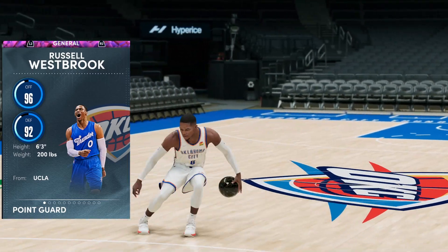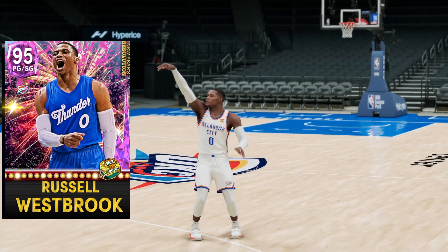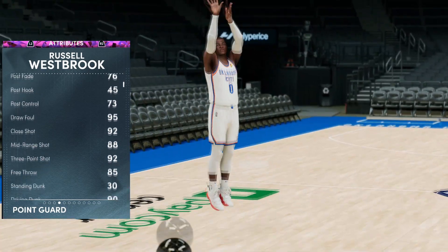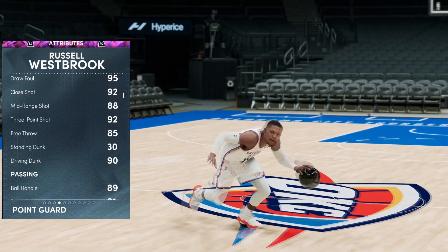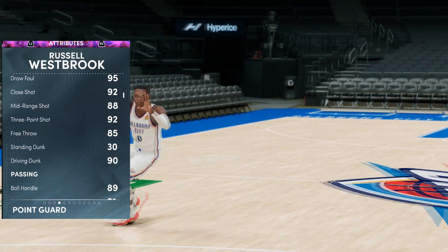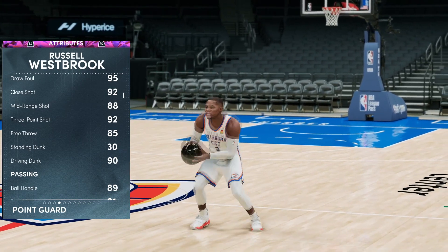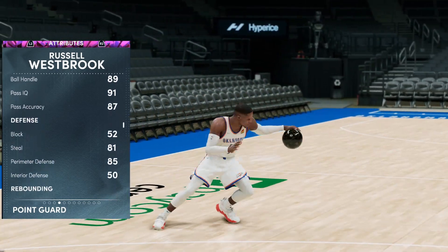Check out that 96 offense and 92 defensive overall from UCLA. Westbrook: 96 driving layup, 88 middy, 92 three-point shot, 85 free throw, and a 90 driving dunk. Obviously we can do a little bit of everything. He does have a really good layup package, great dunking animations, pretty good dribbling animations — his jumper is just a little bit slow, so we have to see how that goes in game.